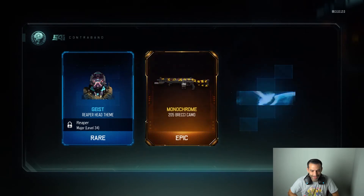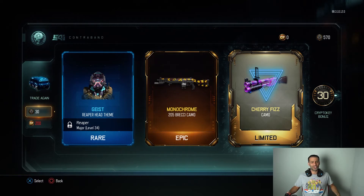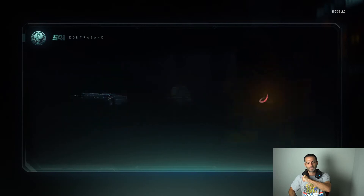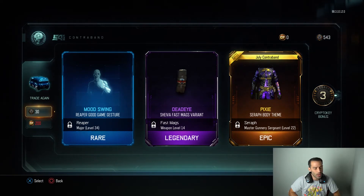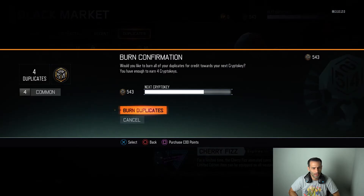Ninth one: Brecci camo and we got the Cherry Fizz camo! That's the China Lake I see on the camo, but it's not the gun itself. We got the Cherry Fizz camo on our ninth one! Tenth one: Dead Eye and a Serif body theme — Pixie, which is the July contraband. We'll take that, but I really wanted a weapon.